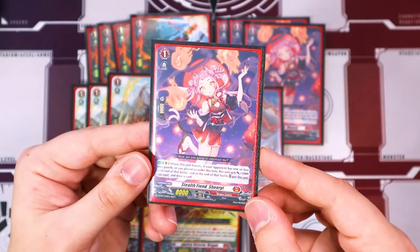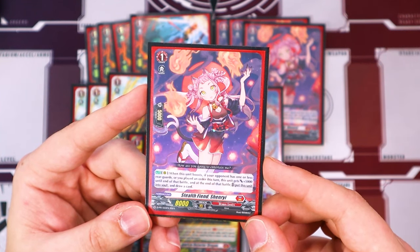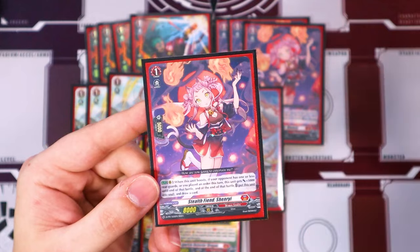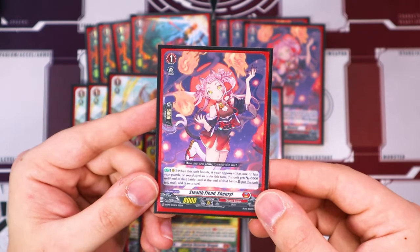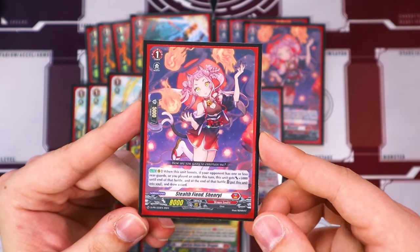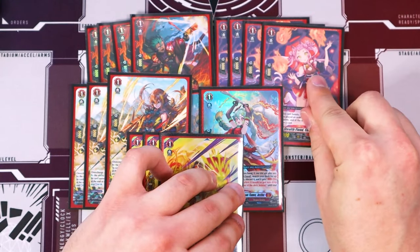Then we're running four copies of Shenri. Shenri is just a really, really good early game card that goes to the soul after it's done with its effect. When it boosts, if your opponent has one or less rearguards or you played an order this turn, this gets 5k power. And at the end of the battle, you can put this to soul and draw a card. I really like having Shenri in the early game when your opponent typically has no rearguards — you call this as a booster, boost with it, move it to soul, draw a card, you're already filling your soul and getting resources. And you're adding that extra 13k boost to make it harder for them to guard.